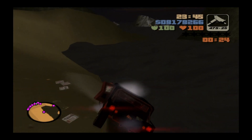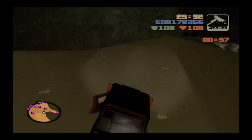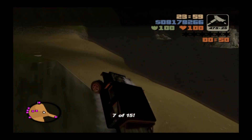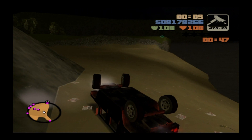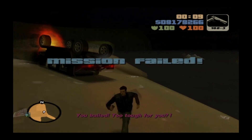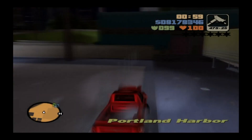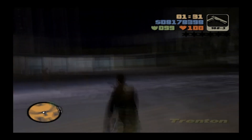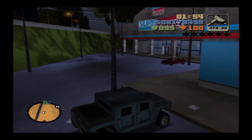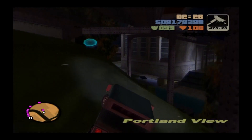One checkpoint is right by the sea, and if you're not careful you'll fall into the water for an instant game over. I get another awkward one on the edge of a corner, but then disaster strikes - I end up flipping the car and I've failed the mission. As soon as you get out of the vehicle you instantly fail. Another bullshit thing is that when you fail you have to drive all the way back to the mission car hoping it's respawned, since there's no quick restart option.